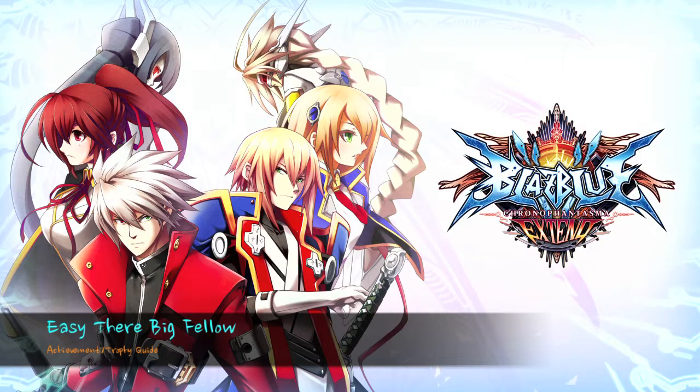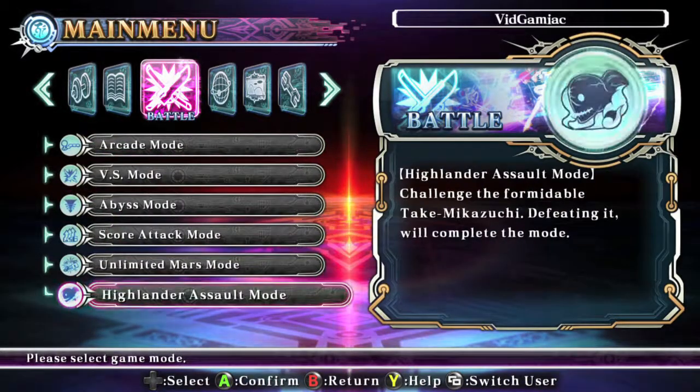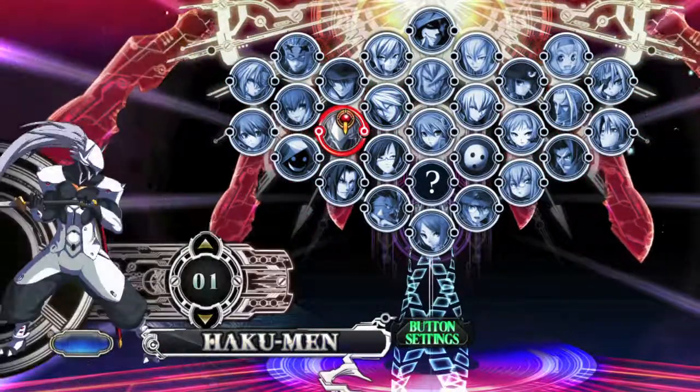Hey everybody, Sean here from Vagamiac.com. Here we are today back in Chrono Phantasma X10, grabbing the easy Bigfellow Achievement. This is done after you beat Story Mode — you unlock Highlander Assault. Make sure you hop into that game mode, and for our character, we're going to pick Hakumen.